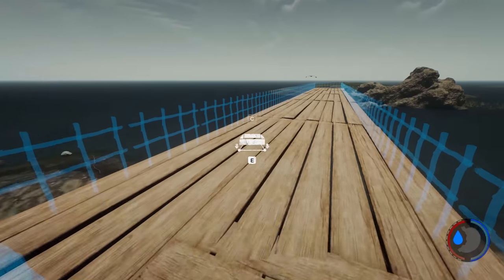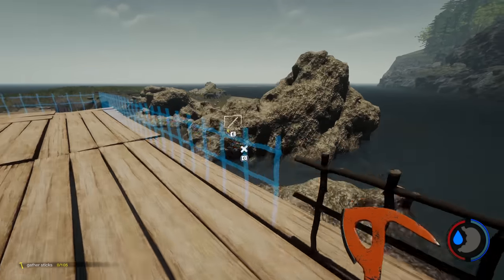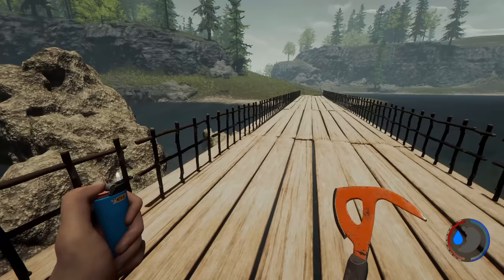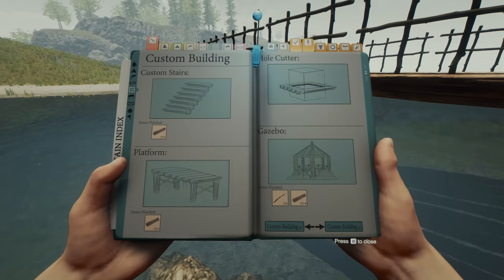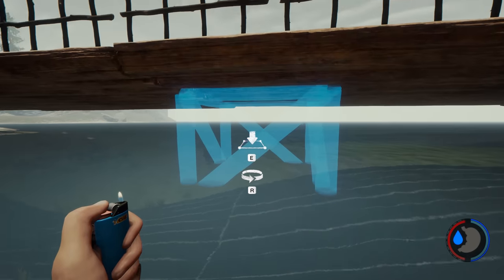What you can also do with these bridges is build things around them. You could even turn it into a house or like a dock — it's up to you. If you don't like the ultra flat look with no pillars underneath, you can build platforms to mimic sort of a bridge type shape.